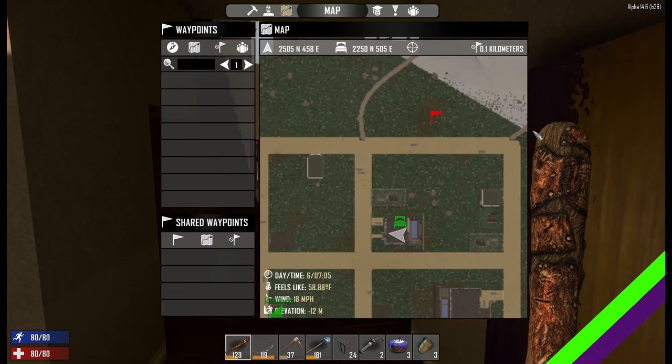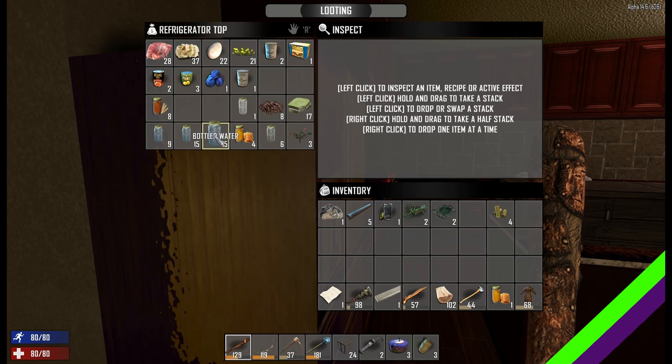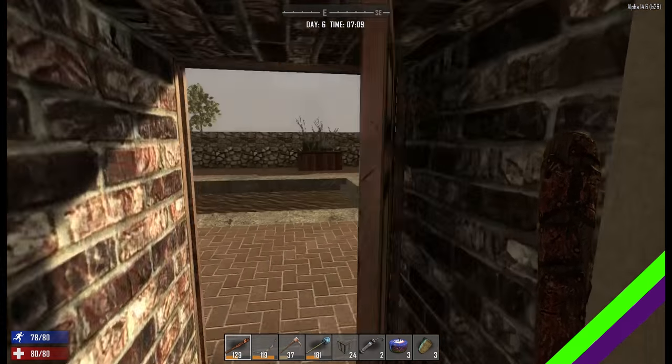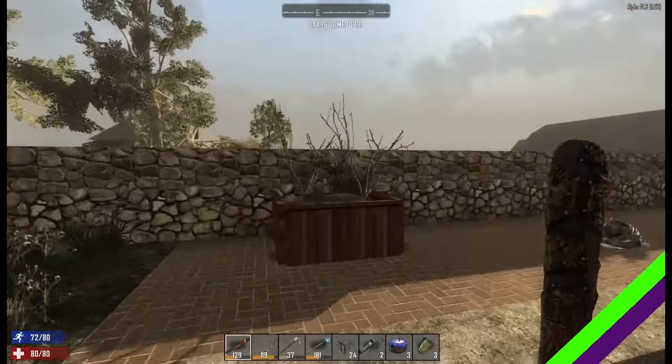That clay pit right there, in fact. I need to take some waters with me myself, actually. Someone needs to cook some goldenrod at some point — I'm waiting for it to grow. Unless there's any left in the fridge? There's like 12 in the fridge or something like that.